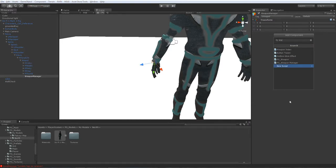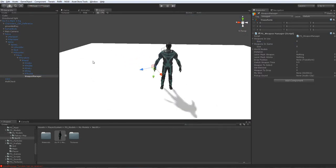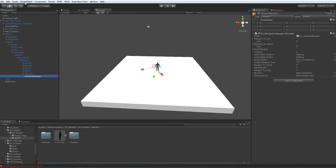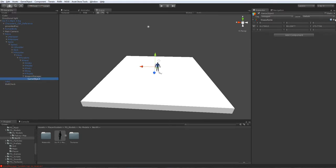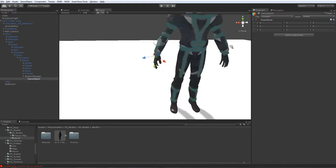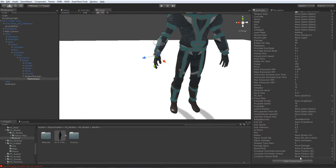Then we're gonna add a Weapon Manager script — ps_weapon_manager. Inside this Weapon Manager we'll be adding a new weapon, so just double click on empty. Inside this Weapon Manager, reset the scale, reset everything, then rename it — we're gonna name it to Machine Gun. Basically add the scripts corresponding to it: ps_weapon and another script called Weapon Index.